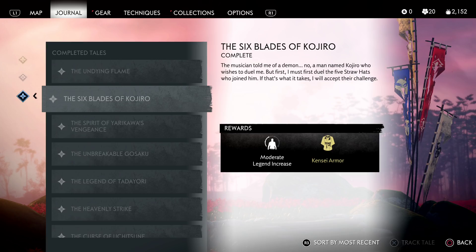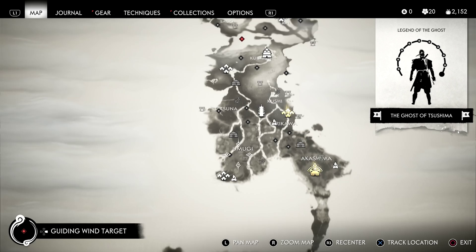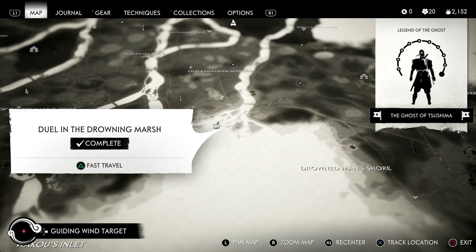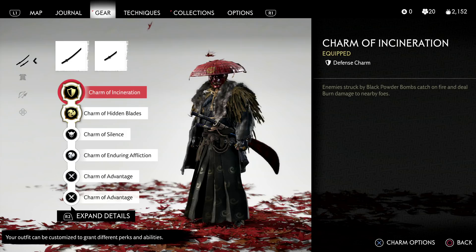To get this, you're going to be doing a Mythic Tale — this time it's the Six Blades of Kojiro. You can get this early in Region 2. The quest is picked up over at Omugi Cove, and it's going to involve you going around the map and fighting five duels, which appear as little icons on your map. After completing those five duels, you can then duel Kojiro himself to get his armor.